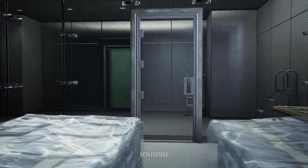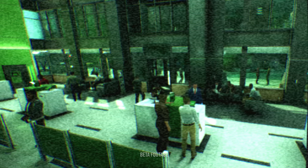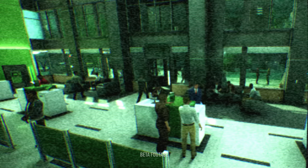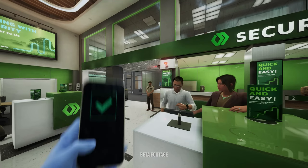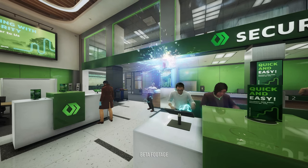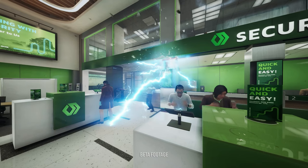Here we see what they'll be stealing — of course, money — and a shot of what the camera looks like when we see through it. There seems to be a green filter again and it's 2023, so can we tone down the camera effects just a little bit? And here we have a shot of Hoxton hacking the camera with Dallas standing there not giving a damn. Since the gang doesn't have Bane anymore, it seems like they're going to be using their phones to hack stuff themselves.